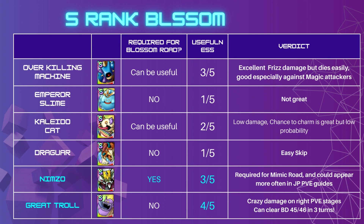That covers Blossom Rose. Now I want to give you a guide on which units to blossom with a usefulness rating. Whether to blossom should consider two elements: is it required for a Blossom Road, and is it useful in general content? Starting with S-rank: Overkilling Machine can be useful if you don't have Malroth, but it's not essential. His usefulness is 3 out of 5, mostly from PVE — he's an excellent freeze damage dealer and really good on Turn 2, but dies easily in the current power-creep meta.